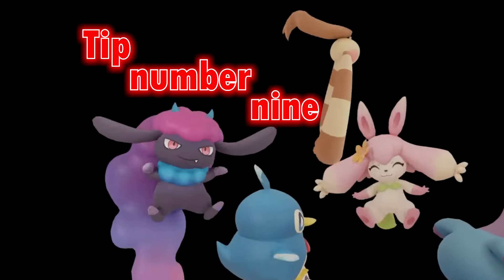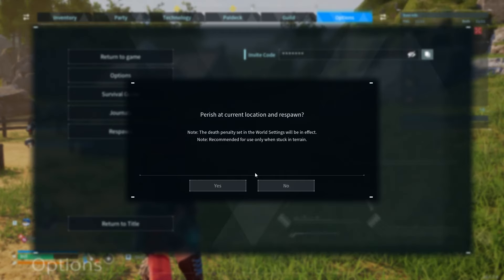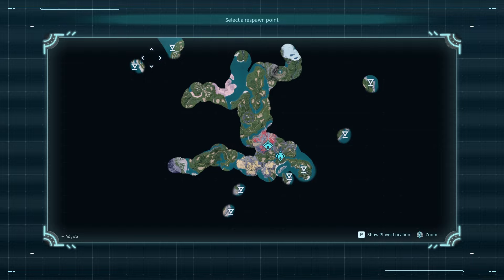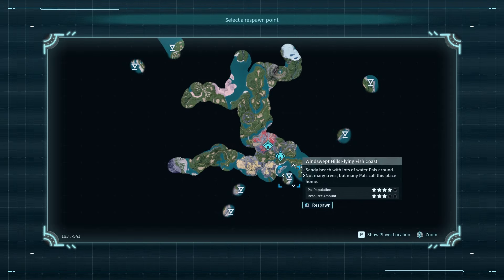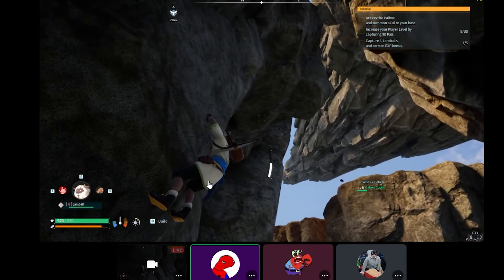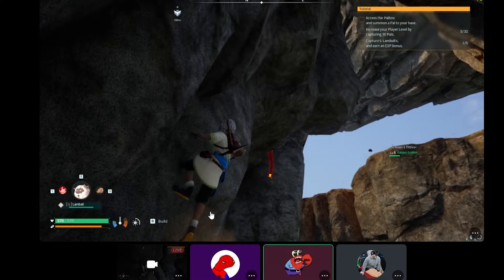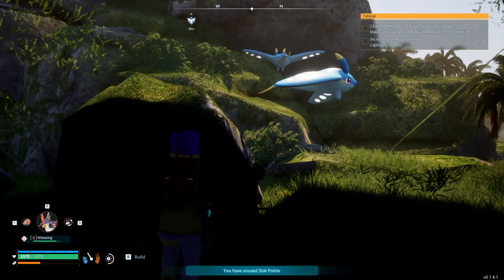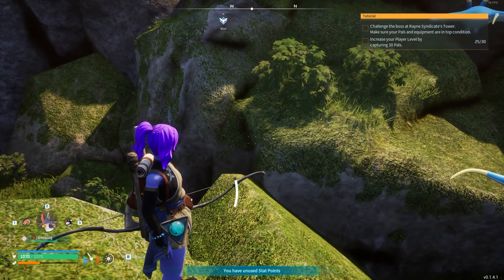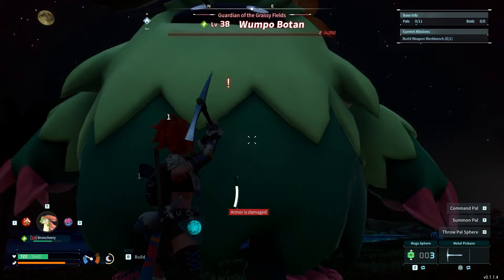Tip number nine is about starting over on a friend's world. After a while in the windswept hills you might want to spice things up. If you press escape, there is a respawn button you can press to kill yourself, and then you can pick any of the other spawn points on the map. This is also a great tip if you are playing on a live server where the infrastructure isn't quite there yet. If you end up stuck under the map, you can find a surface at about a 45-degree angle and climb out of the ground like a zombie — which is hilarious and can potentially save your time.